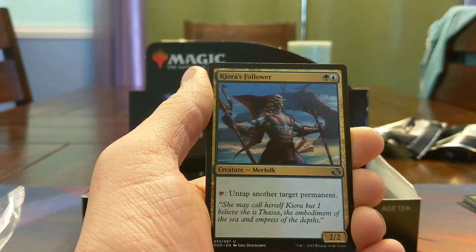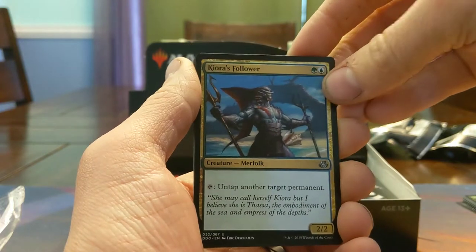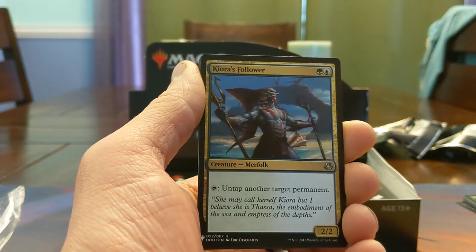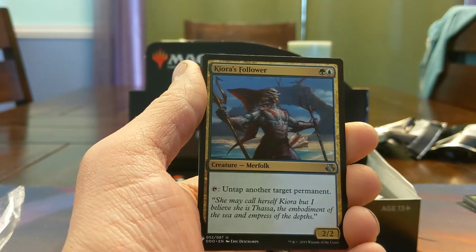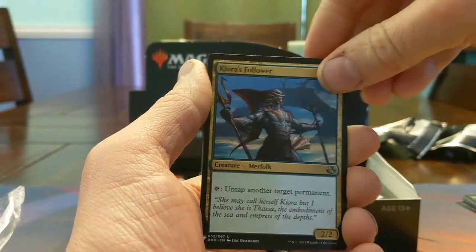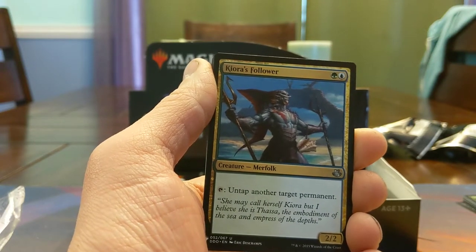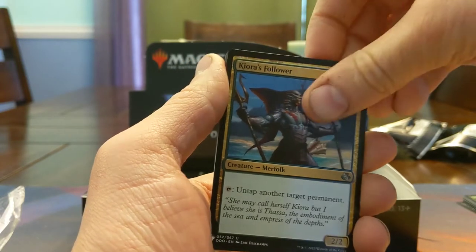Kiora's Follower — untapping permanents is a strong thing to be doing. This card has overperformed for me in Commander, where untapping lands that tap for more than one mana tends to get out of hand pretty quick. Works on your big stupid artifacts too — your Gilded Lotuses, etc. At its base it's just a mana dork, but the ceiling's quite a bit higher than that.